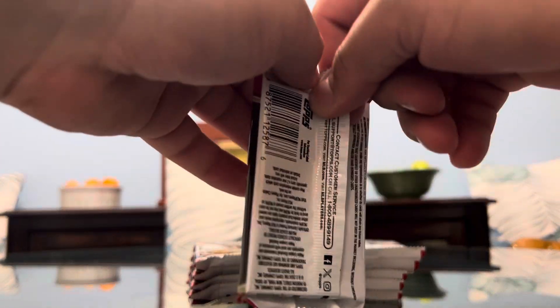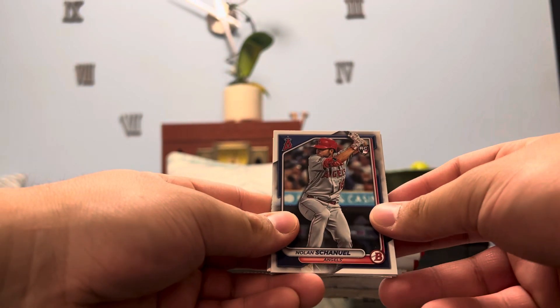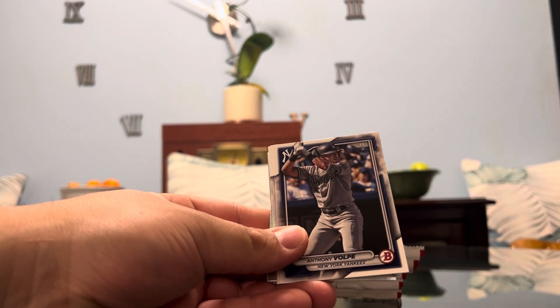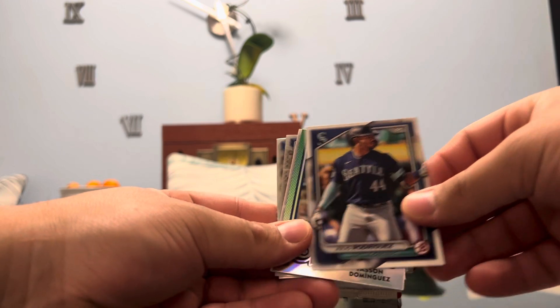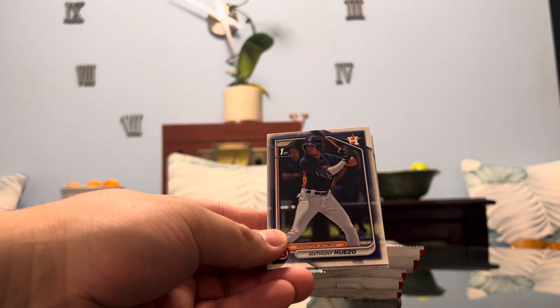On to the next pack. Now, you guys have to forgive me because I'm not too good with prospects. I mean, unless they're well-known, I really don't know much. I'm happy that I found the Skeens card — I wish I would have known about him sooner. He had a great game today, I think it was like six strikeouts, something like that. Rookie Chanel, Mauricio rookie — a lot of rookies to kick things off in this pack. And another Rookie of the Year, and that's going to be Jason Dominguez. I like those inserts, man, they're really nice-looking cards.